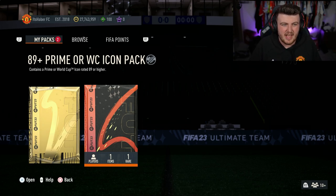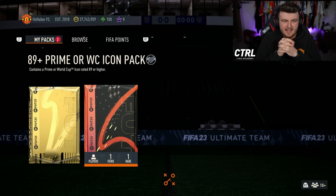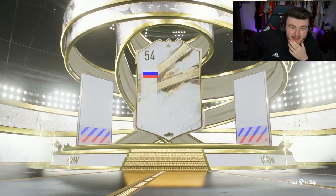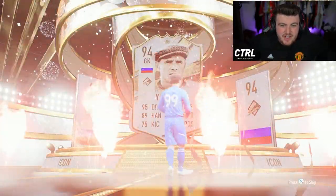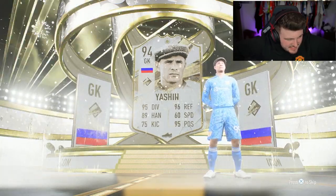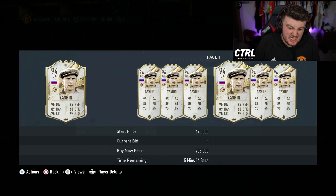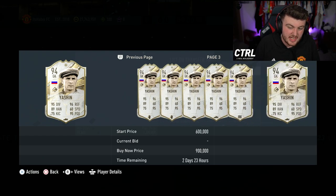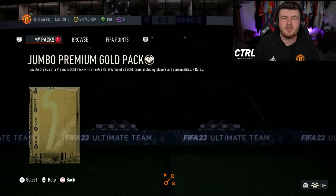I think the rating thing is a bit of a myth because I'm pretty sure there are no prime icons rated 89 or lower anyway. Here we go — come on EA, can we get a good icon please? It is a prime icon — what a start! We get ourselves Lev Yashin. He has a hat at least. I'm actually not that disappointed — he's quite expensive, about five or six hundred K, and he's literally the highest-rated normal goalkeeper in the game, not including Team of the Years. I'm probably gonna use him.